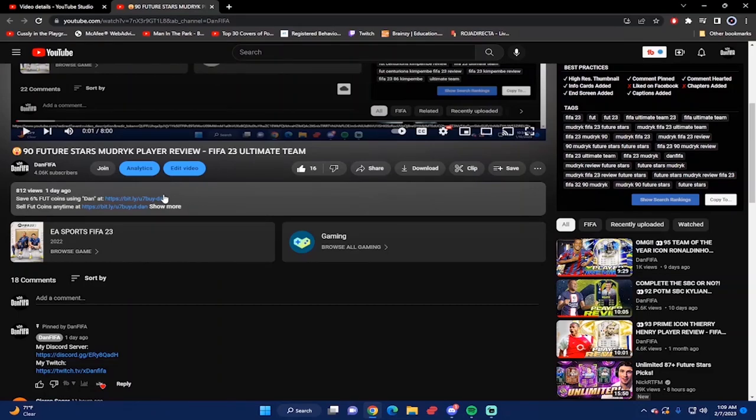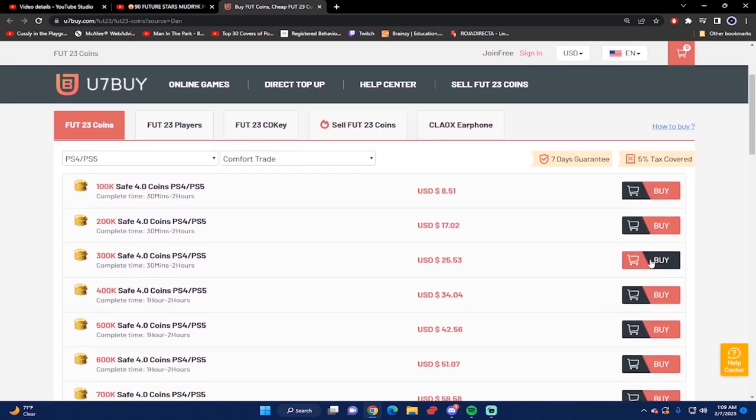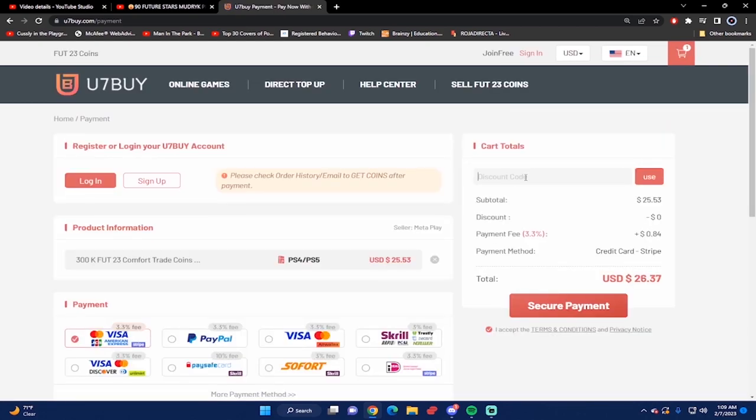If you want the cheapest and most reliable FIFA 23 coins, check out u7buy.com. Use code 'dan' to get 6% off your next purchase. If you ever want to sell your FIFA 23 coins, you can go to the same website under the sell FIFA 23 coins section.